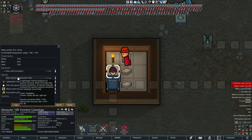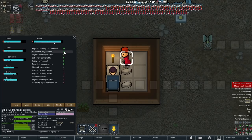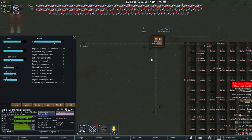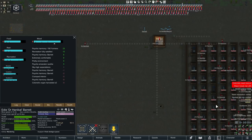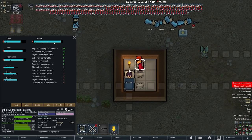So you can take that base 8, and if the pawn is Psychic Hypersensitive that immediately goes up to 14. This pawn is also wearing an L-Tech Staff which gives a nice big bonus, and an L-Tech Helmet which is masterwork. This allows them to crank up the mood boost to 23 — any pawns inside this radius are getting a plus 23 mood boost. That is hugely powerful.